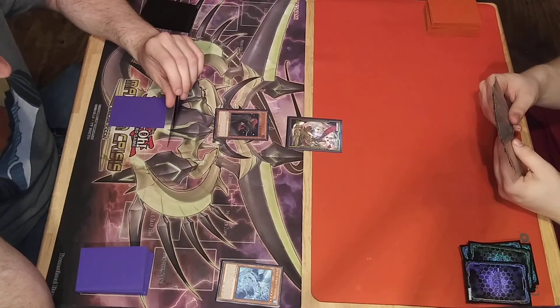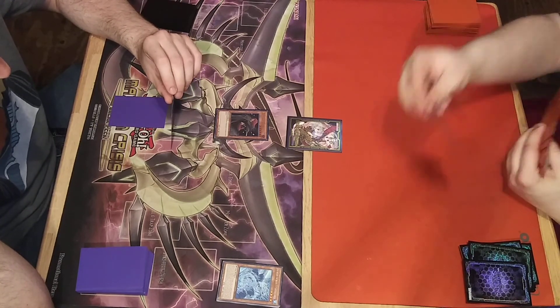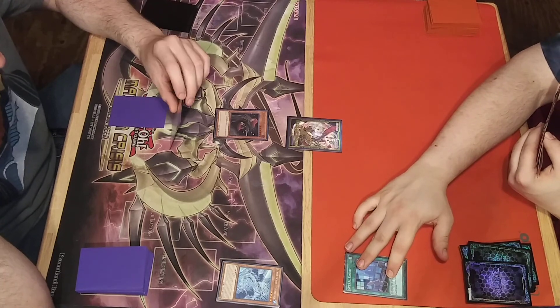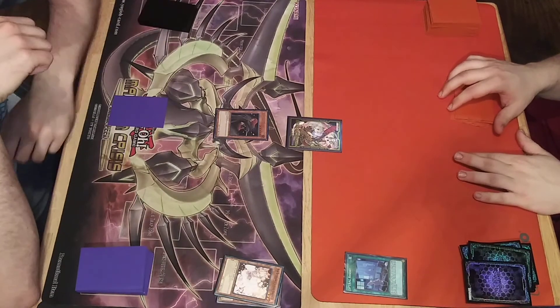Standby main phase. Spiral Resort. Activate effect to add a Spiral Monster. Ash.